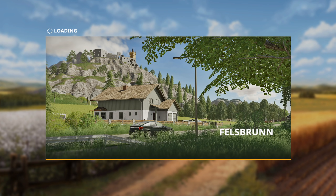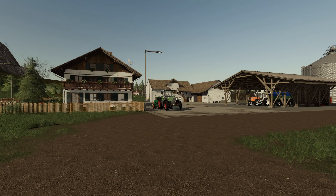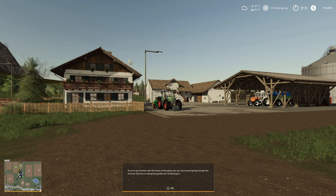I'm going to click Start. This is going to give us a brand new game save, a clean game with nothing on it — not a thing. We are a new farmer, which helps a little bit, and now we're ready to go. Loading in — I am using an Xbox controller and I'm going to be giving you guys controls for console today. At the bottom it says if you're not familiar with the basics of the game, they recommend the first two tutorials or the guided tour of Ravenport.